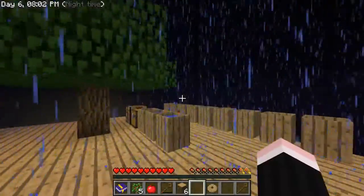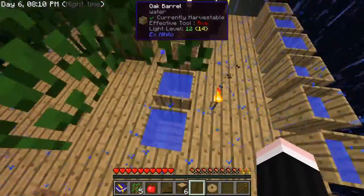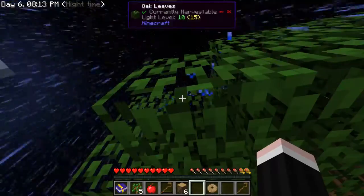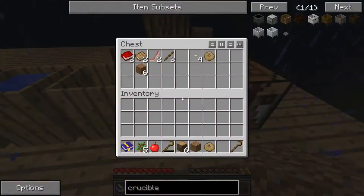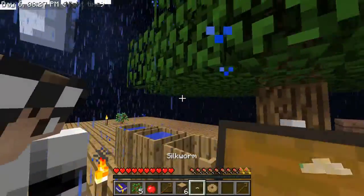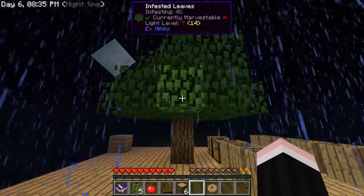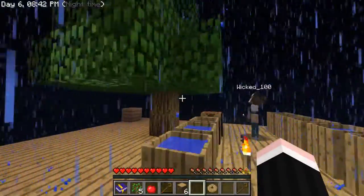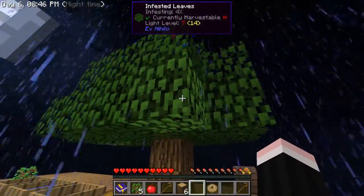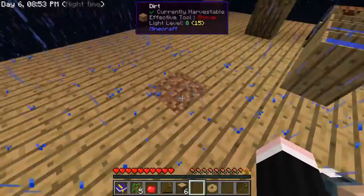We are going to infest this tree with worms. Also apparently barrels can fill up with water even if they're not exposed to open sky — leaves are transparent, so that's fine. I'm gonna take a single worm and infest this tree. If you have more worms you can infest more blocks on a tree. Once this tree is infested all the way, we're gonna have some fun.